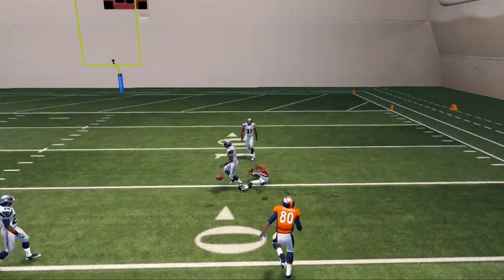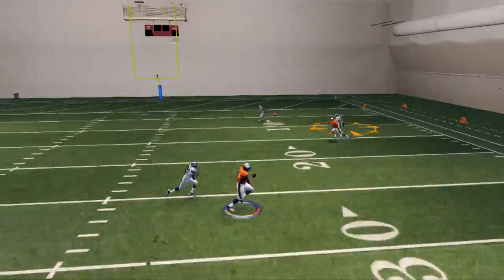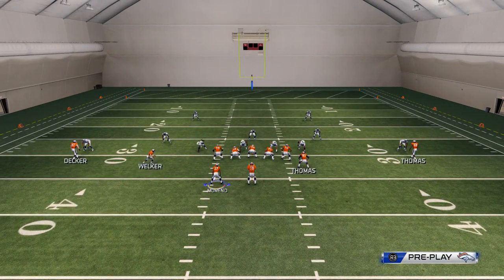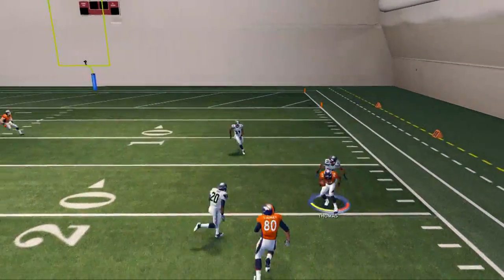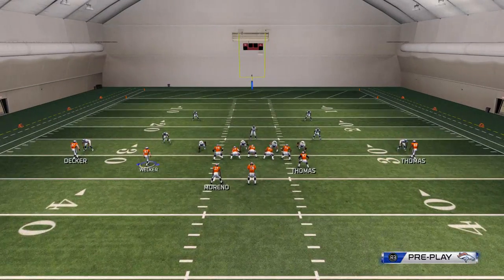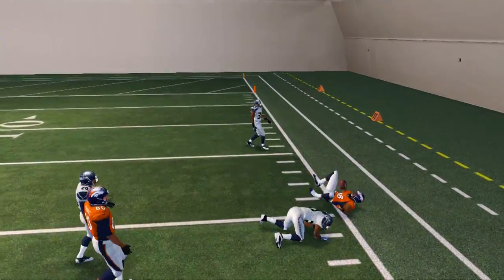Our final read — we can turn this comeback into a user catch if we want, or we can make it a quick read before looking to the post to Decker. We can throw that comeback for a user catch, which I'll be breaking down how to do pretty soon. Or we could wait a little bit longer until he comes back to the ball. That's Richard Sherman — probably the best corner in the game — on him, and you see that nice separation. It's pretty consistent. Wait till his icon lights up and pass-lead it down so Sherman cannot recover on the ball.